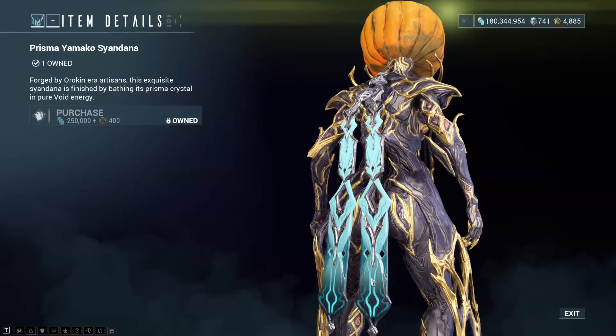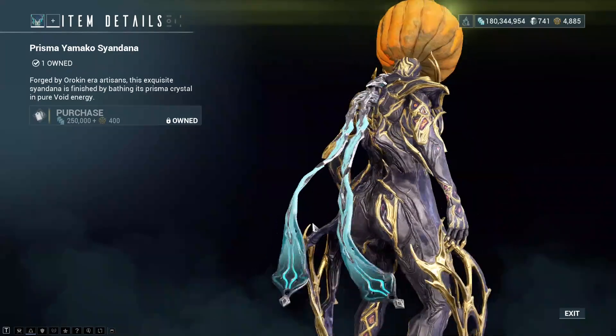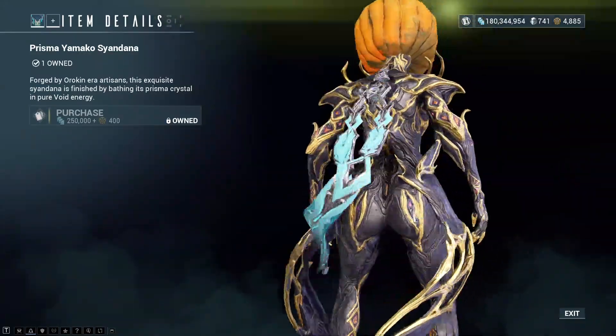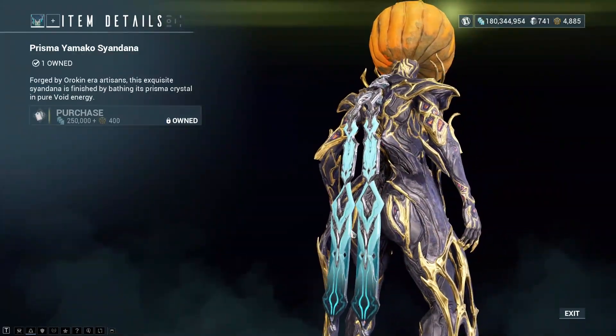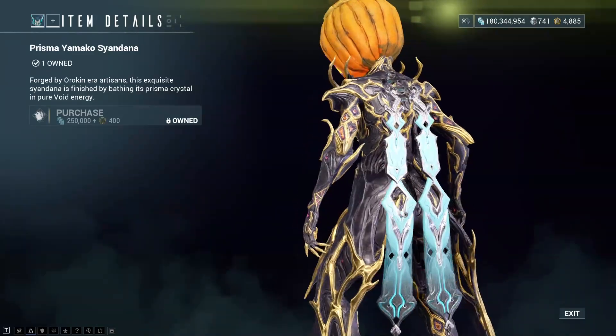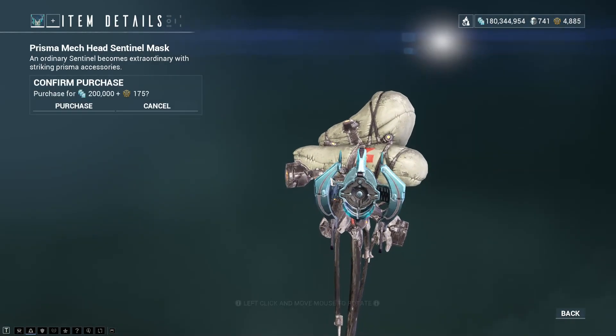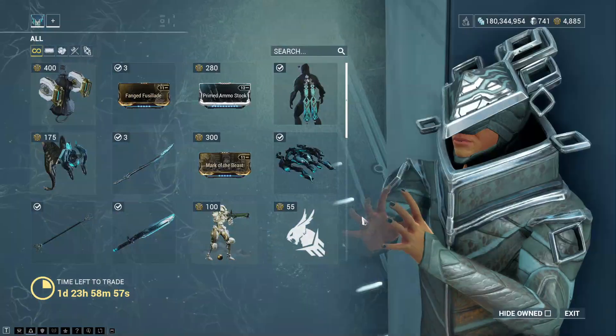The Prisma effect for the Yamako Sandana — you can barely make out the Prisma effect on these. The light is blurring it out; it's basically just in the lower parts. The Prisma Mech Head Sentinel Mask — same thing, it's across the bottom of the Sentinel Mask.